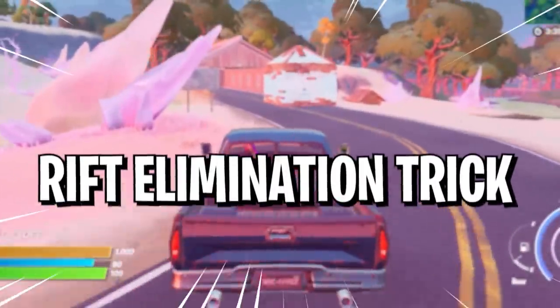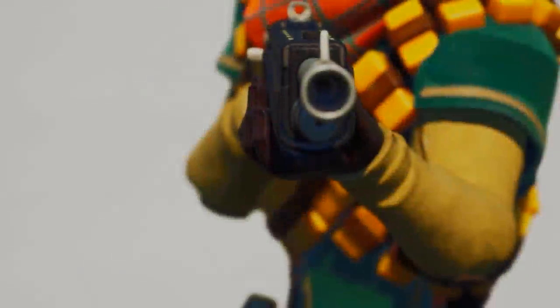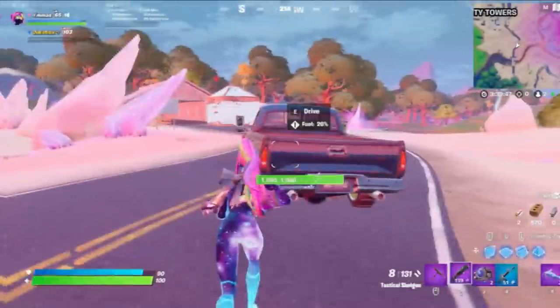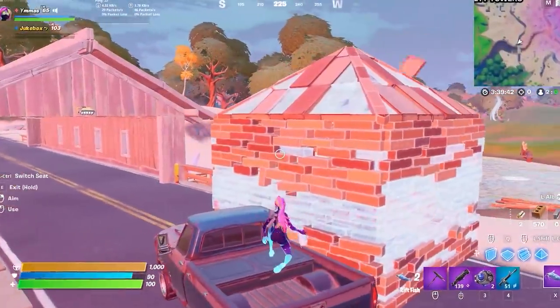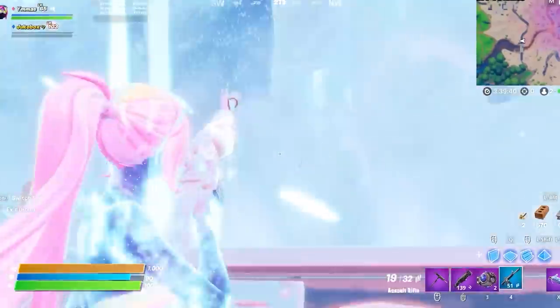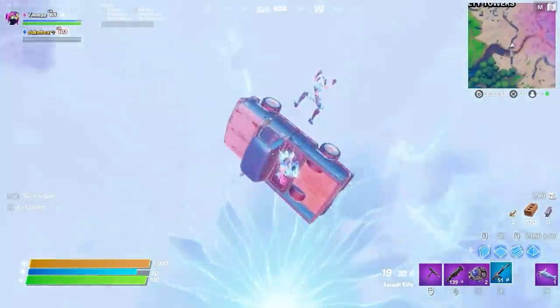But they also don't expect the rift elimination trick. If you remember the old rift-to-go and how you could one-pump someone in the sky with it, you'll know why it was overpowered. A new version of this trick has returned in Season 5 and it gets ugly. If you drive up to someone's box in a car and then switch seats, you can use a rift fish to teleport into the sky and shoot your opponent from the safety of your car. It's basically uncountable — kinda broken, but that's for us to use.